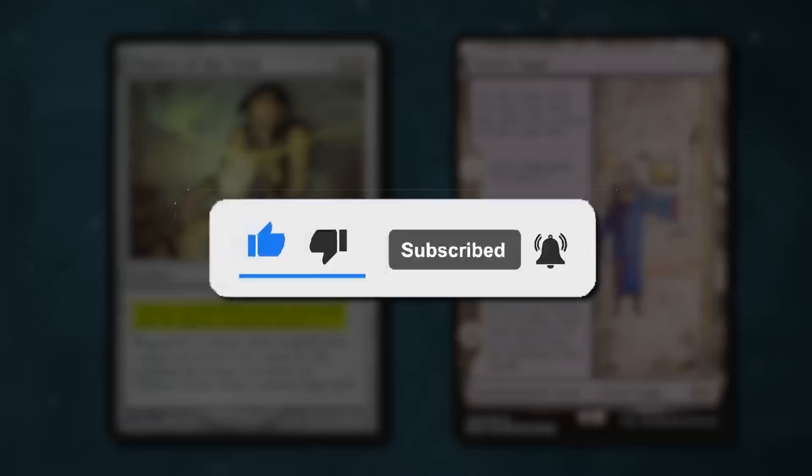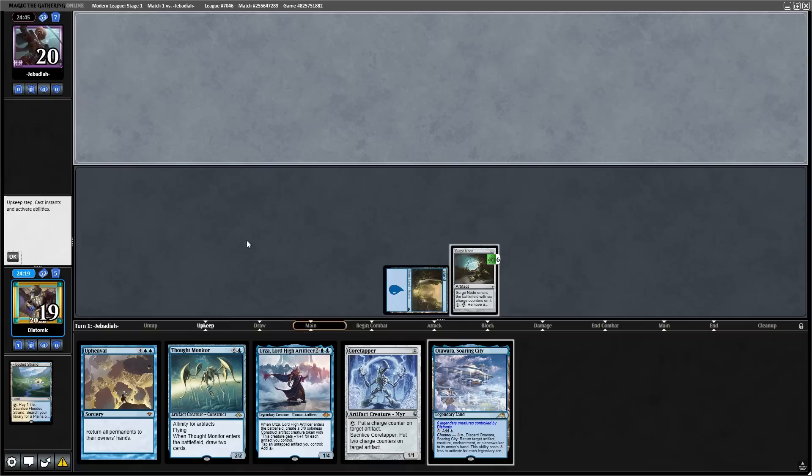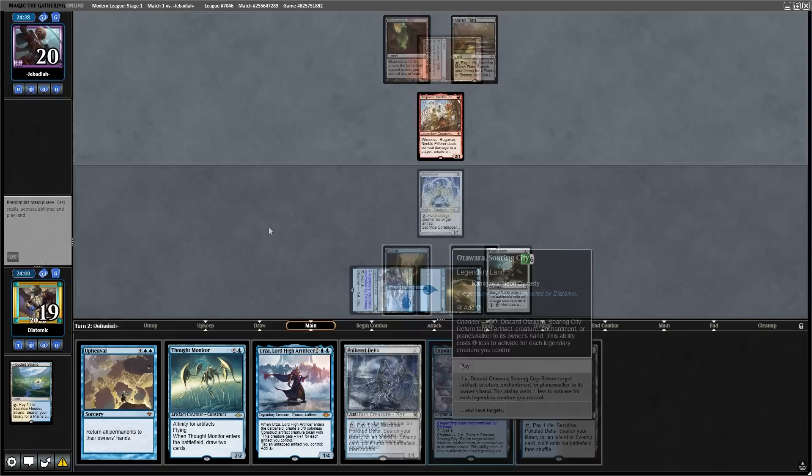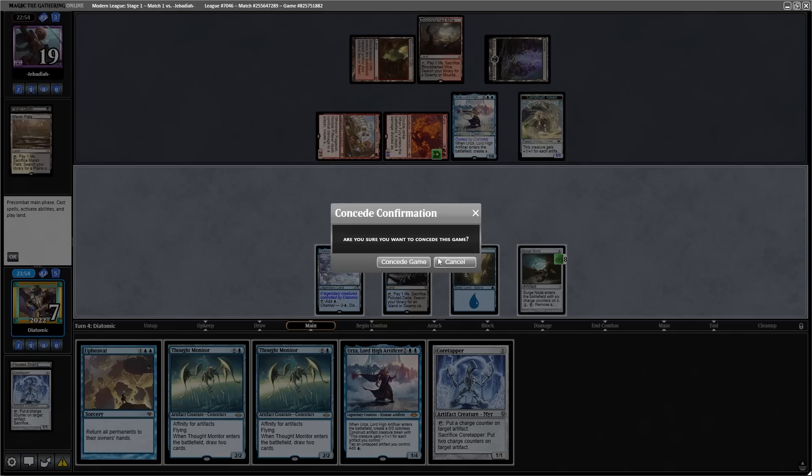If you enjoy me playing decks like this, don't forget to hit that subscribe button. Starting off the first round, we were on the play and I decided to keep a really risky hand just for the memes — we had Upheaval in it. It wouldn't be a normal video if I didn't lose to a turn-one Ragavan, so that people could rush to the comments to complain about Modern Horizons 2. We ended up losing game 1 just because of a scammed Fury. Because this game wasn't very entertaining, I'm just going to skip through it.